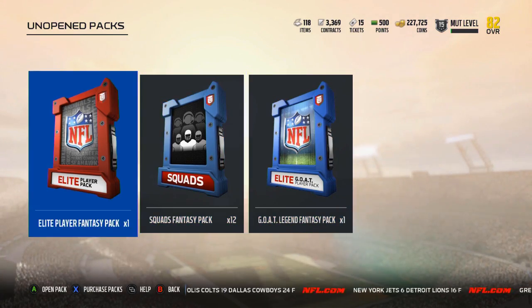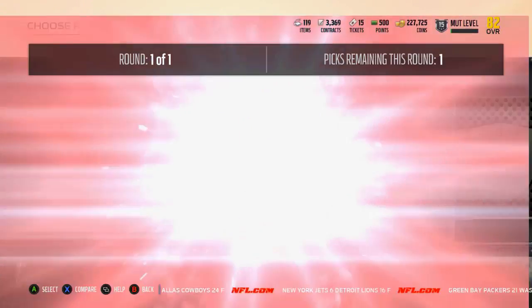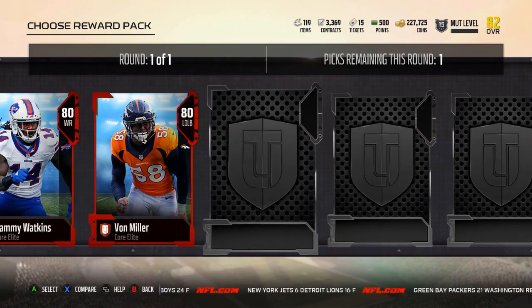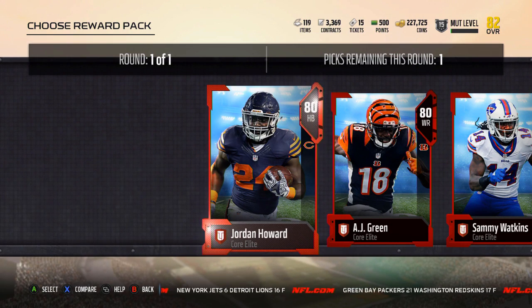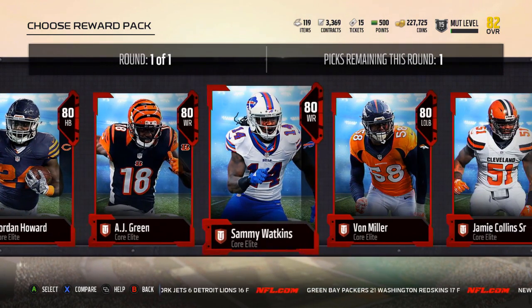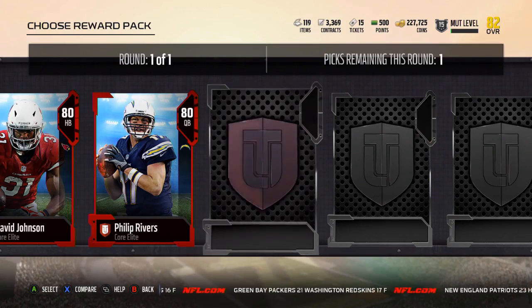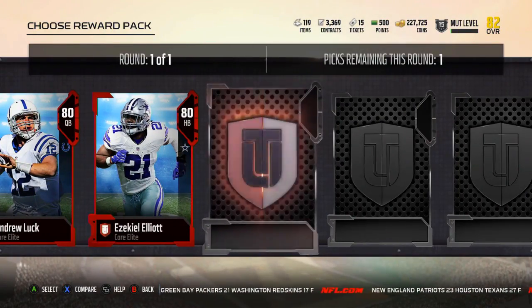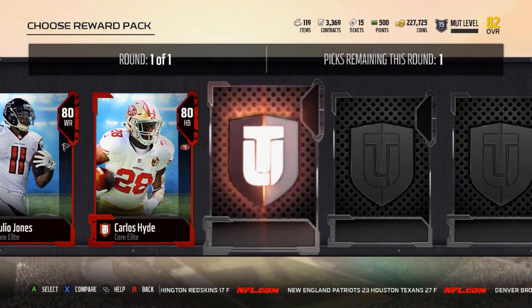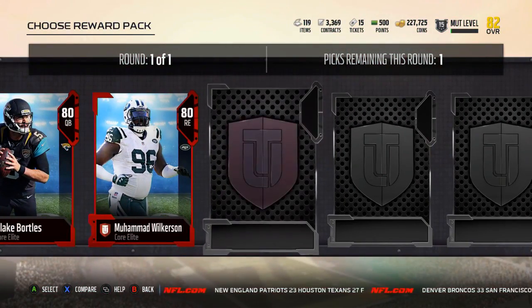Now let's go ahead and open up the Elite Player Fantasy Pack and see what these overalls are. 80s. The options include Julio Jones, Jordan Howard, AJ Green, Sammy Watkins, Von Miller, Jamie Collins, Jameis, David Johnson, Philip Rivers, Justin Houston, Andrew Luck, Zeke, Jarvis Landry, Carson Wentz, Julio, Carlos Hyde, Odell, and Blake Bortles.